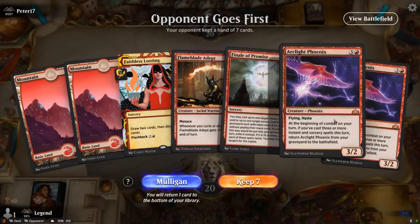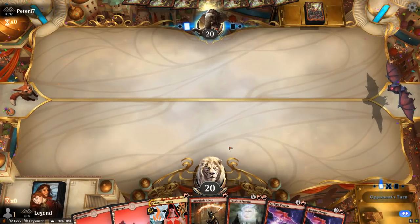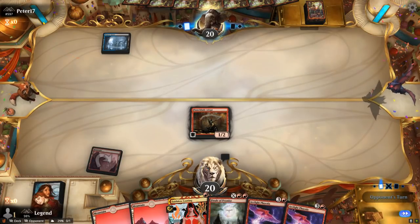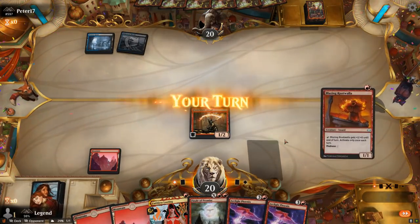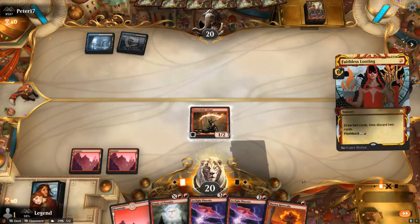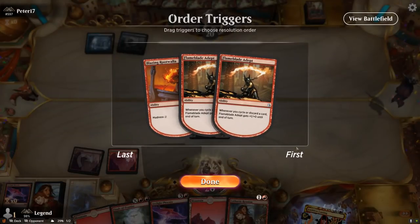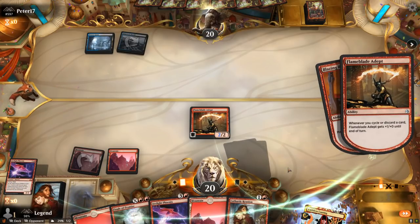We're on the draw — hand seems good, hopefully get to see a bit of Flameblade Adept in action. Play on turn 1, then not sure if I want to cast a Looting turn 2 or hang on to it to set up Arclight Phoenix — Finale seems like a great way to do that so probably fine to cast a Looting. Play land first in case I discard a Fiery Temper so I can cast it for 1 mana — Rootwalla and Phoenix can go, play the Rootwalla and hit for 3, then Reunion is a nice follow-up.